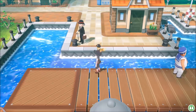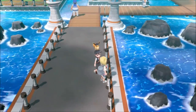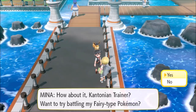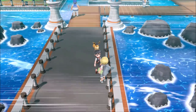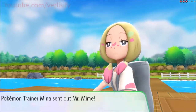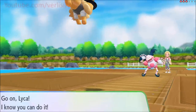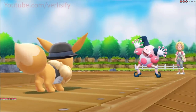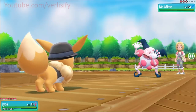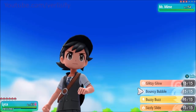Once you beat the Elite Four you get bottle caps. In Vermillion City, Mina is hanging out on the dock outside the SS Anne and you can keep battling her for bottle caps — it's once a day. After you beat the Elite Four her Pokémon will be at higher levels. All this experience from catching Chansey makes these battles easier, as well as gym leader rematches, and then you end up with money, bottle caps, and more.